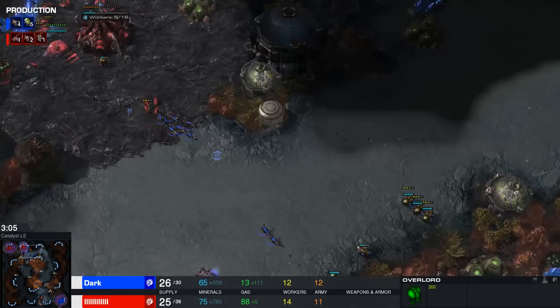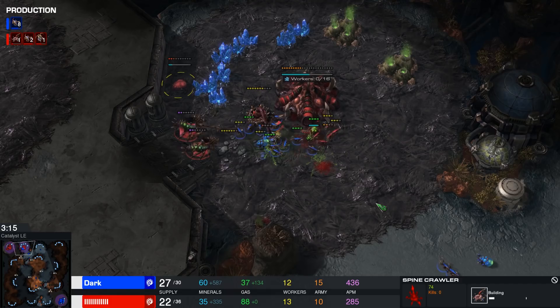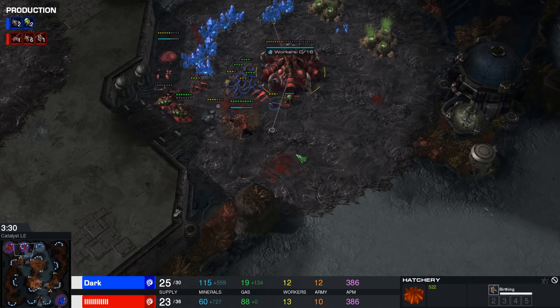Rogue doesn't quite see the additional three Banelings morphing on the right-hand side. Micro will need to be absolutely perfect. Drones are now evacuated into the main base. Another Spinecrawler will come up at a very smart location. The queens are now target-firing down those Banelings, and the Spinecrawler is target-firing down the Banes too. The micro here from Rogue — absolutely phenomenal. He keeps the majority of those units alive. The hatchery is starting to run a little bit low, and a third queen will be spawning here in just a bit.